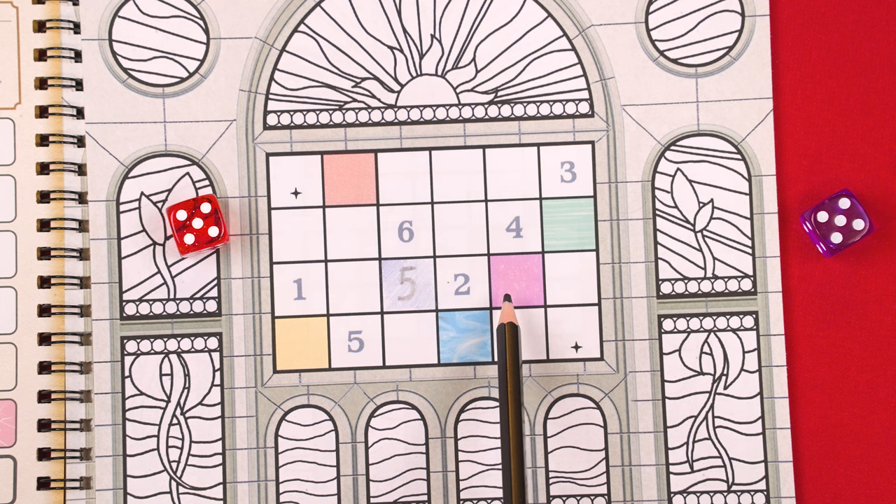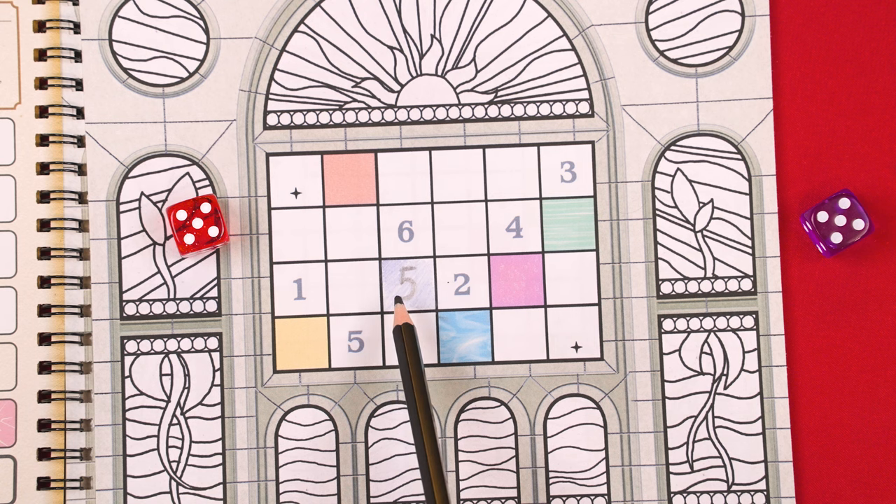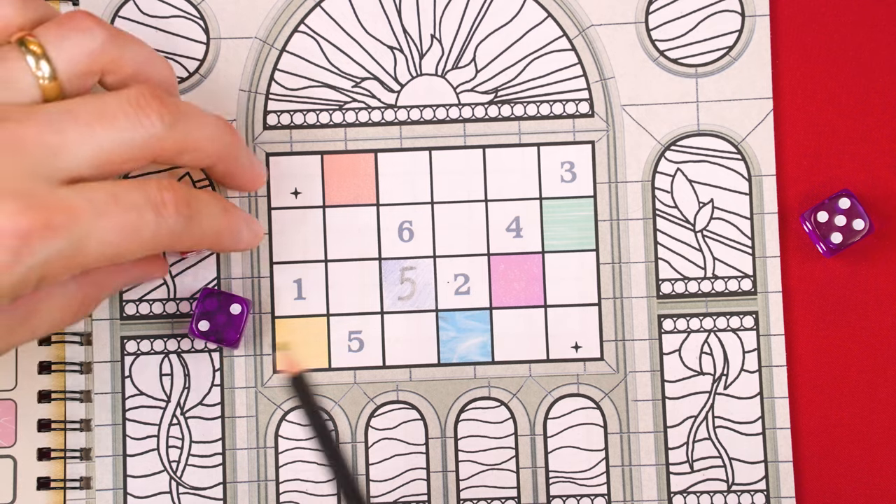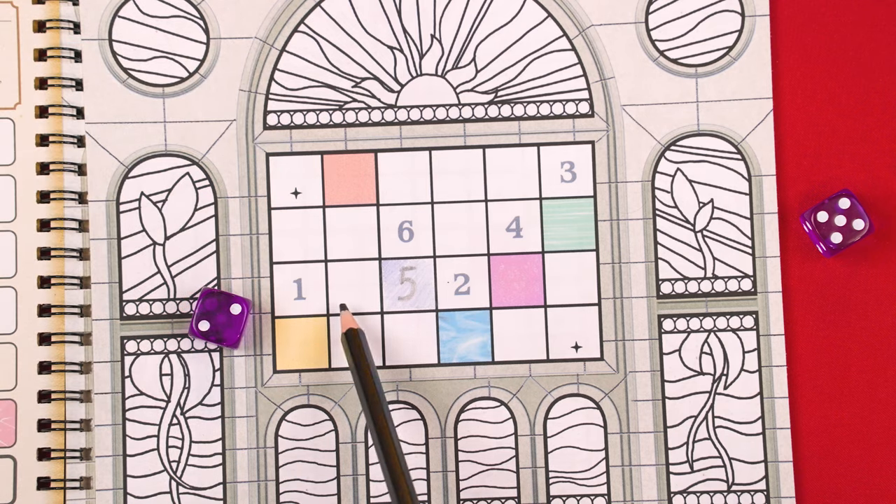You may never fill in two spaces that share an edge with the same color or value. So for example, now that this purple five is filled in here, I couldn't use a die to fill in an adjacent space with either a purple or a five, since these two spaces share a full edge. If two spaces only share a corner, then they can have the same value and/or color. So I could put a red five in a corner-sharing space.